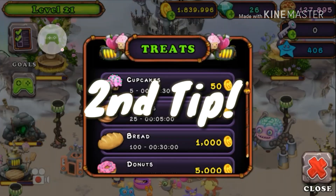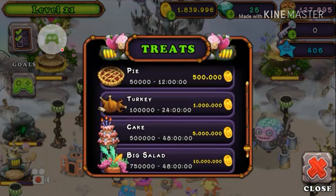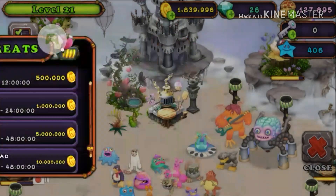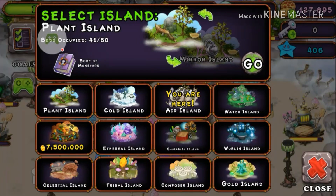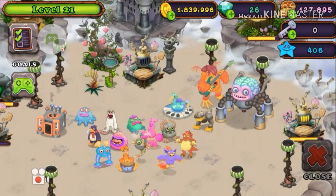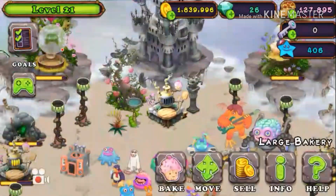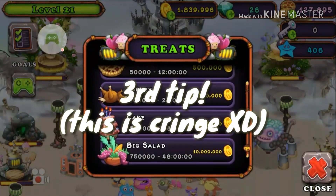The reason I say three islands or more is because you want to make sure you get one million coins easily. I have a full Plant Island, a full Cold Island, and a full Air Island — not really full but close. Make sure you can get one million coins pretty easily because you're going to need it.